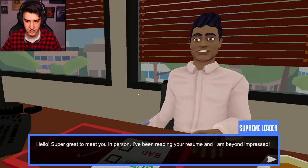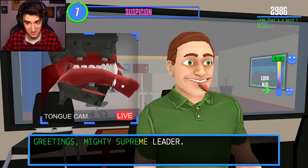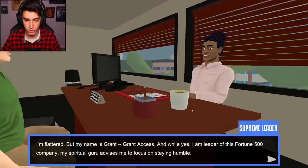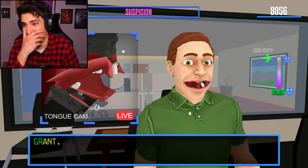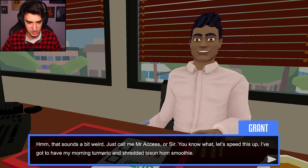Hello, super great to meet you in person. I've been reading your resume and I am beyond impressed. Thank you. Greetings, mighty supreme leader. Wait, look happy - okay, that's happy. So I just got to keep that up there at all times. Am I talking to Kylo Ren? Look happy - boom, I got this. He's flattered because I called him supreme leader, but my name is Grant. I was close. Grant access. And while yes, I am the leader of this Fortune 500 company, my spiritual guru advises me to focus on staying humble. Well, that's good because you have a sign on your desk that says 'boss.' It says it prevents wrinkles - so please just call me Grant. Okay. This is easy. Oh no, I knocked out a tooth. Imagine you're in a job interview and your teeth just falling out.